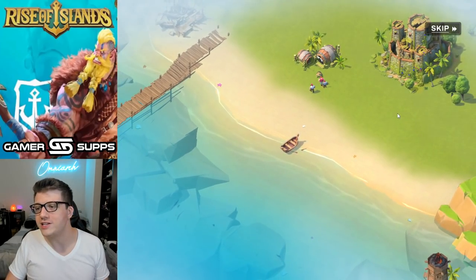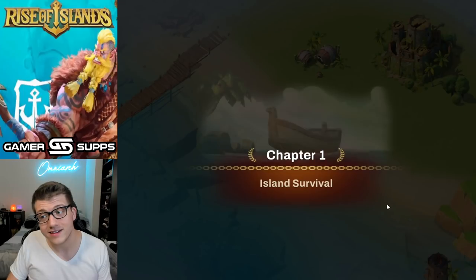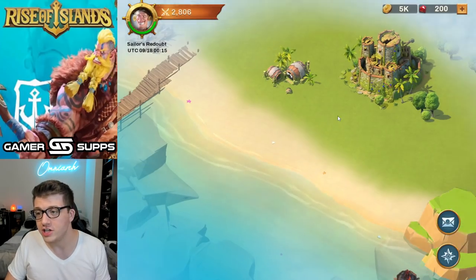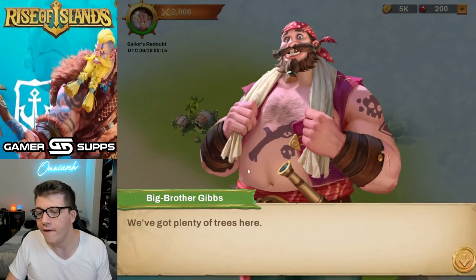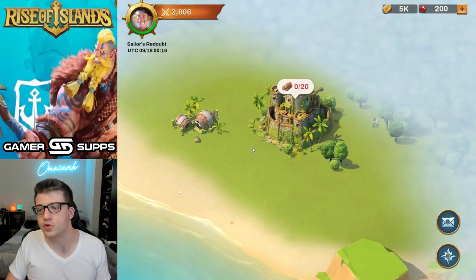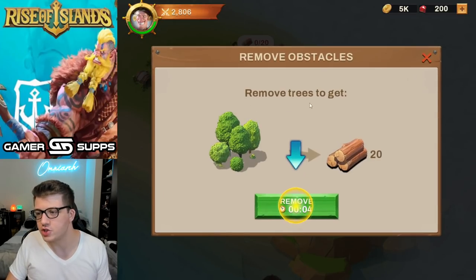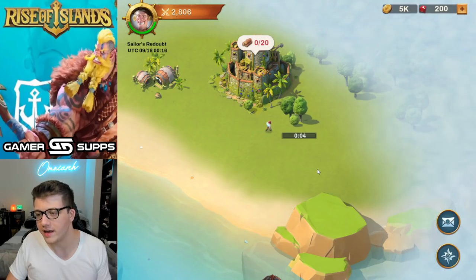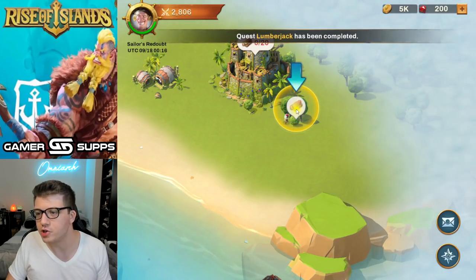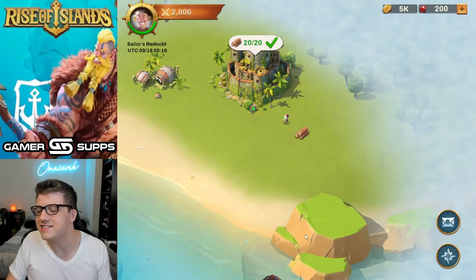It looks like our first mission is to clean some stench — we're doing Chapter One. Big brother Gibbs is our guy. We've got plenty of trees here — let's go ahead and demolish this tree to get 20 logs. Gotta wait four seconds for that. Lumberjack quest complete — easiest quest of my life. Now let's go ahead and hit that build option. It takes more time to cut down trees than it does to build a fortress.